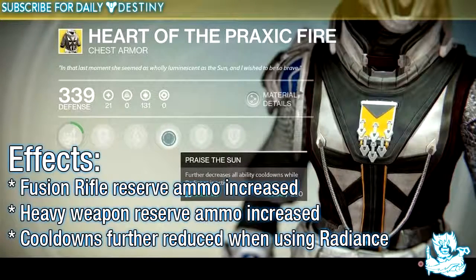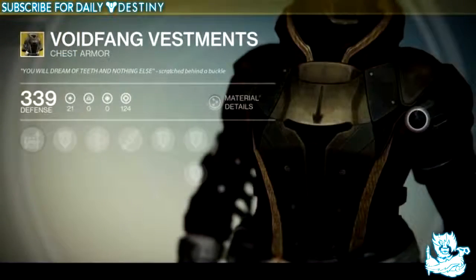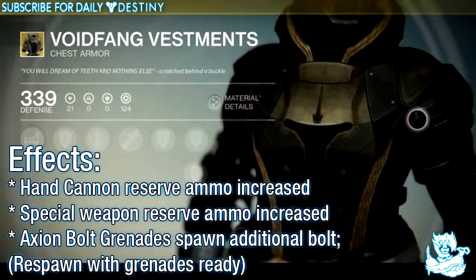Moving on to the chest pieces, we have the Heart of Praxic Fire and its effects are: fusion rifle reserve ammo increased, heavy weapon reserve ammo increased, and cooldowns are further reduced when using Radiance.